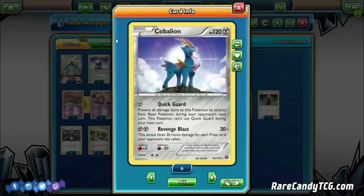Revenge Blast in conjunction with Choice Band is a very strong attack. Cobalion also has an underrated attack — Quick Guard — for just a single Metal Energy, preventing all damage from basic Pokemon during your opponent's next turn, though you can't use it two turns in a row. This is good against Tapu Lele, Tapu Bulu GX, Volcanion GX, and opposing Duskmane Necrozma GXs. Going first with this can be very annoying for opponents, but Revenge Blast is the star of the show.